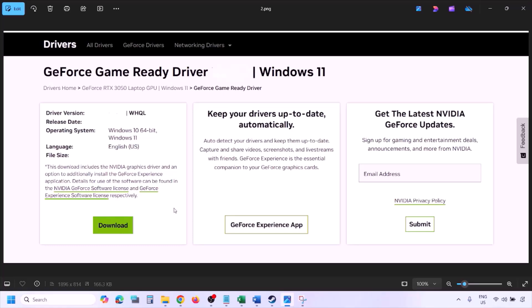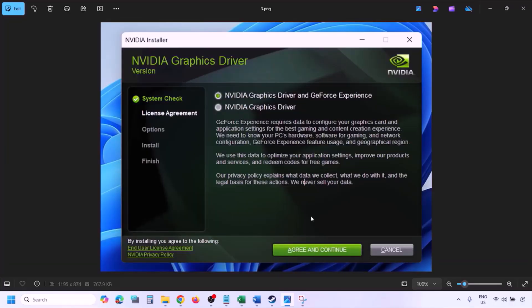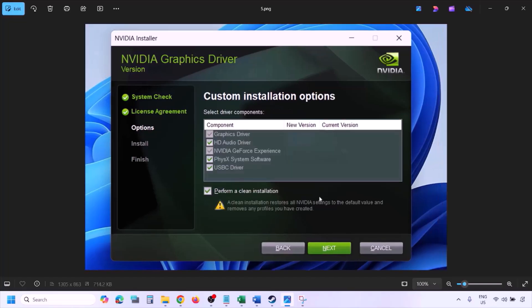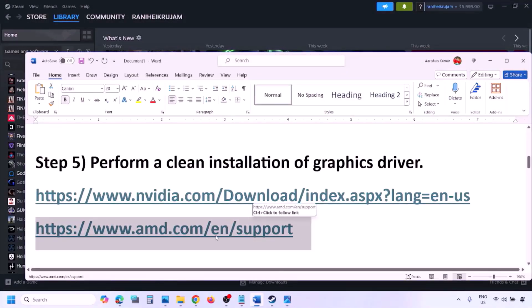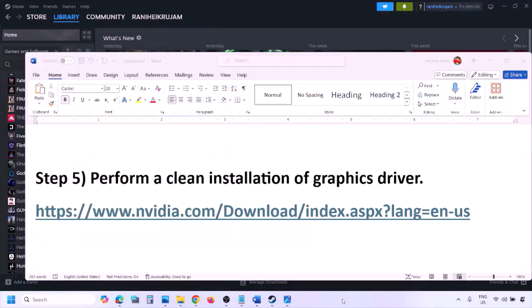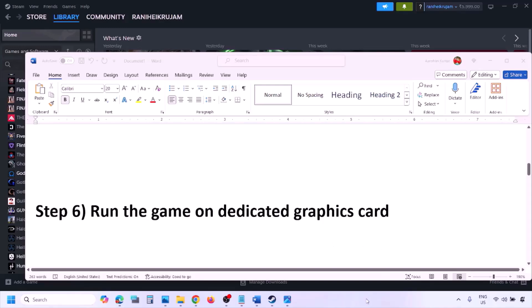Once the download is complete, run the EXE file, click Agree and Continue, and select the Custom option (not Express). Click Next, and on the next screen put a check on 'Perform a clean installation.' Click Next and let the installation complete. Once done, restart your computer and launch the game. AMD users should first uninstall the current driver, restart, then go to the AMD website to download and install the latest driver, and restart again.